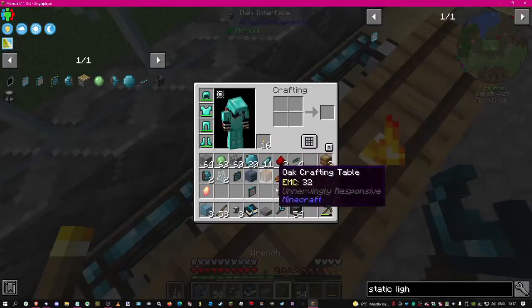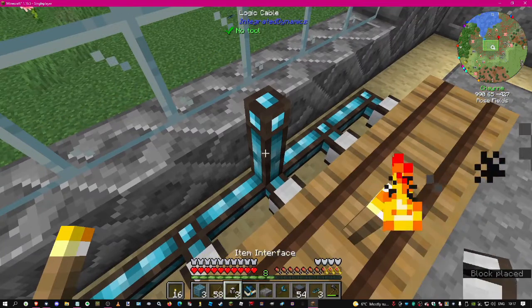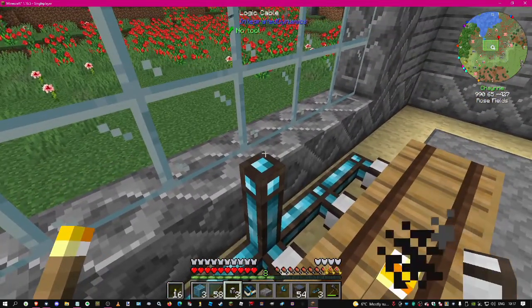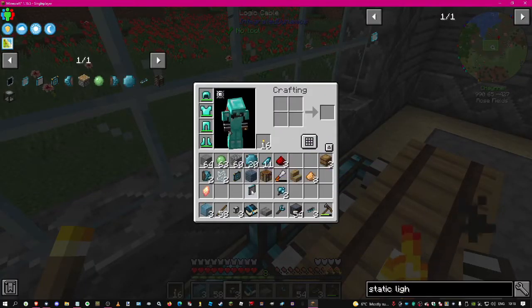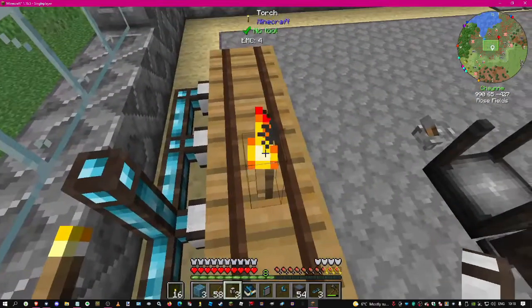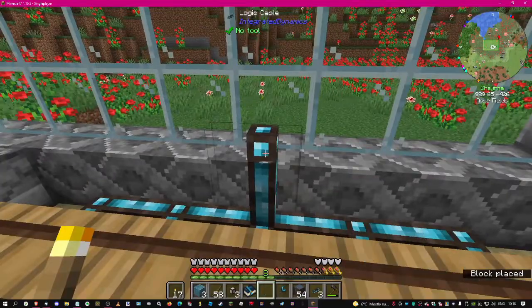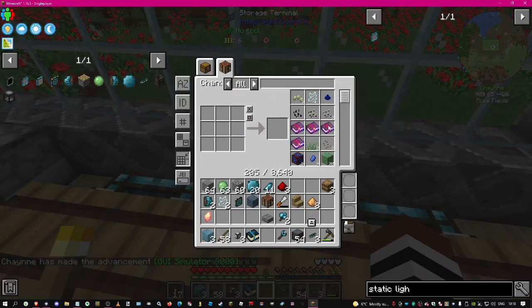The cables on the back were correct. Then I need another cable here. I don't think I need the item interface. We need the storage terminal - move you out of the way - storage terminal, item crafting. There you go! It shows everything that we have and how much space we have.